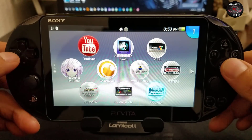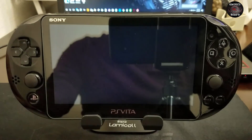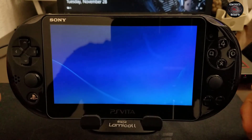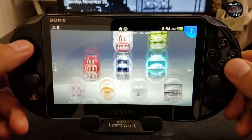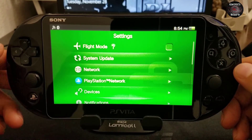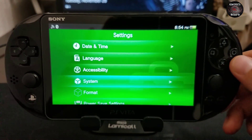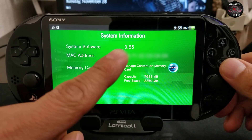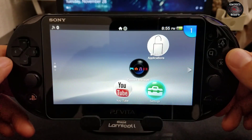Right now I am running on 3.65 and you guys can see that my emulator bubbles are working. If I access the PlayStation Network it tells me to update. I'm going to show you that I am on 3.65 — going to System, System Information — 3.65, you guys can see that.